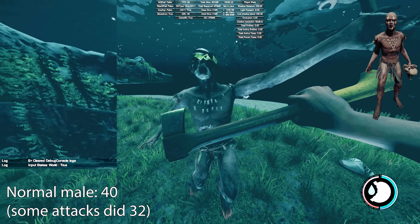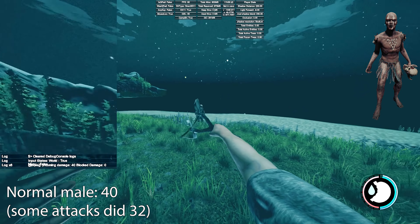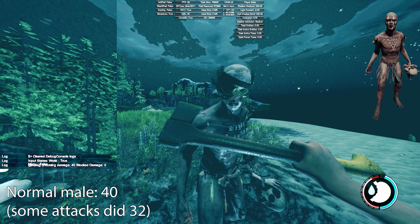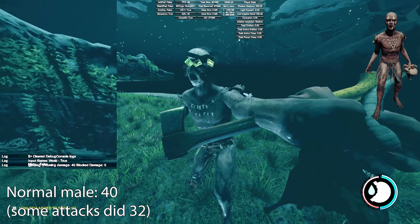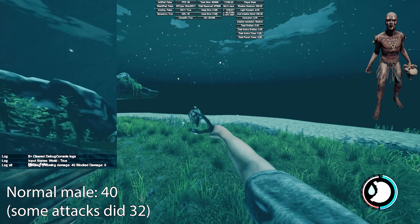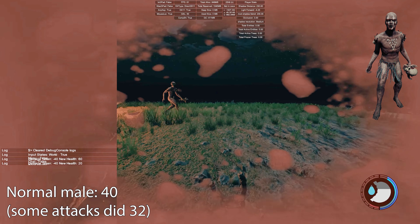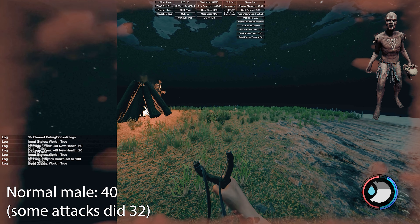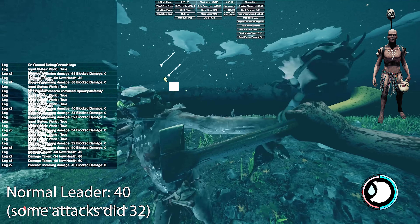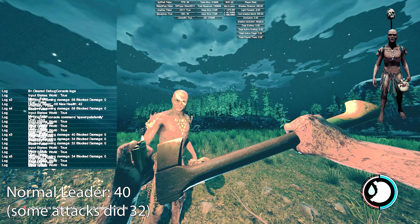Next is the normal male. His attacks did 40 damage, with some attacks doing 32 though that was quite rare. This includes the leader version — his behavior is different but his damage is exactly the same. I'm not sure about his health though. The leader tries to stay out of the fight. The easiest way to identify a normal cannibal is their typical brownish-whitish skin, though they can vary a lot in what they wear, including different tribal outfits. Painted leaders do the exact same damage as well.